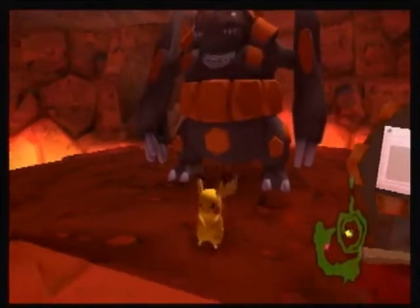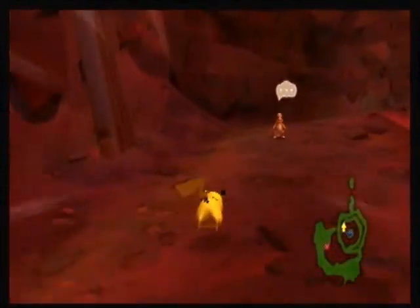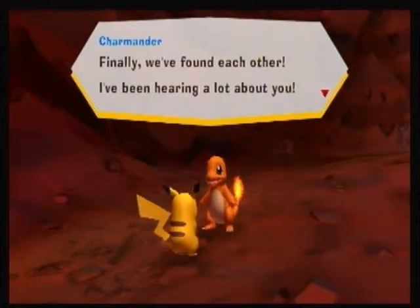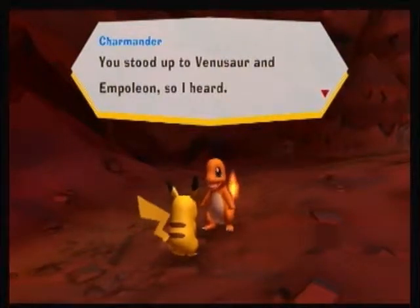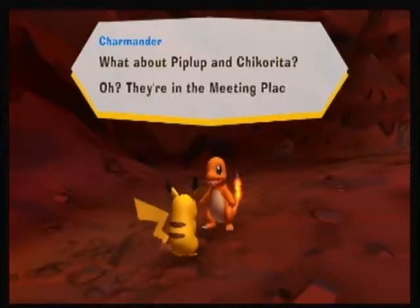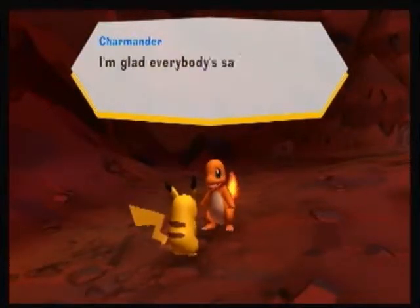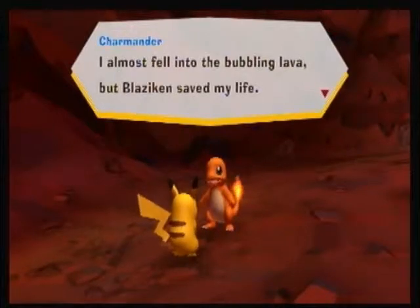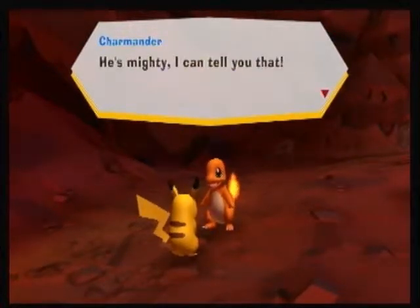I will quickly save my adventure. Now we're going to head over this way and up here — we have a Charmander! Finally, we found each other! I've been hearing a lot about you! You still have Venusaur and Empoleon, I heard. What about Chikorita? Oh, they're in the meeting place. I'm glad everybody's safe. I almost fell into the bubbling lava, but Blaziken saved my life. He's mighty, I can tell you that.